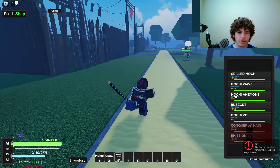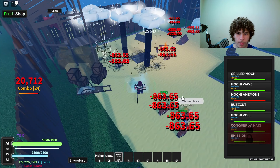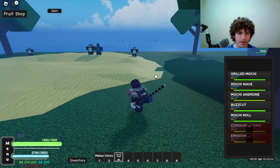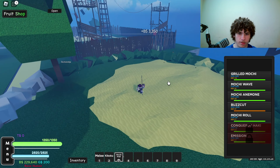The third ability is the R ability — let me find some NPCs. Okay, look at that, pretty cool. Then we have the F ability, Buzz Cut — look at that, oh my god, that did a lot of damage.